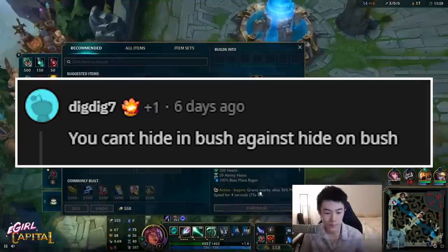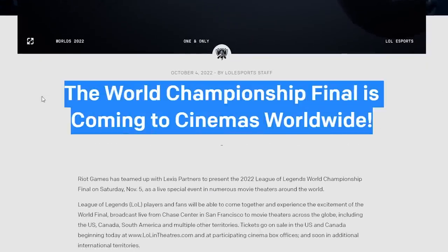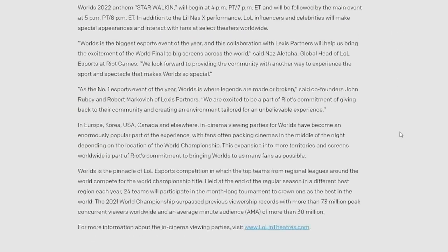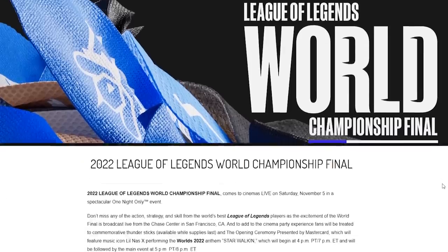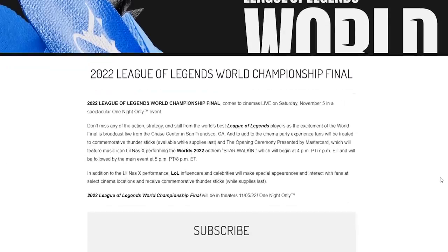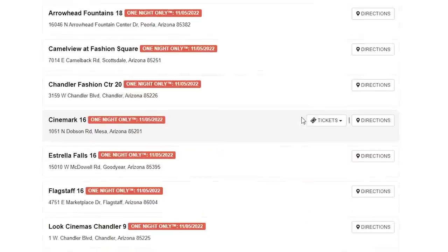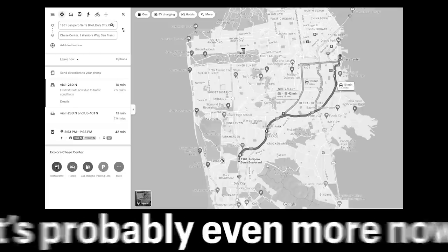Riot has announced they'll be broadcasting the Worlds finals to cinemas all over the United States and Canada, including the opening ceremony. There may also be special appearances at certain cinemas from League influencers and celebrities. They'll be offering some commemorative thunder sticks, especially at cinemas near the venue — though honestly that's fair, considering the lowest ticket price for finals was around $700.